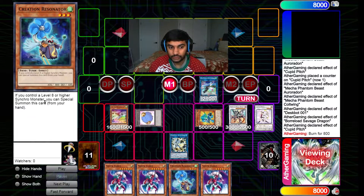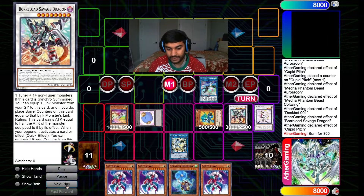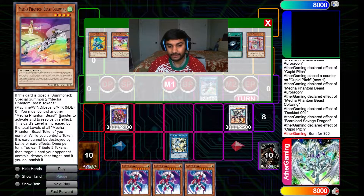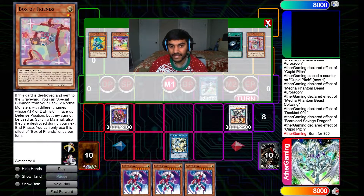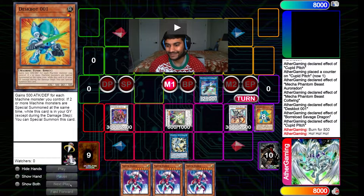Creation Resonator says: if you control a level eight or higher synchro monster, you can special summon this card from your hand. We control Savage Dragon at level eight, so we summon Creation Resonator. Quick pause — Cold Wing was level four, but it gains levels equal to the number of Mecha Phantom Beast tokens on the field. There were three tokens so Cold Wing went to level seven, and seven plus three goes into level ten — Baron de Fleur. Then Deskbot and the token go into Herald of the Arc Light.